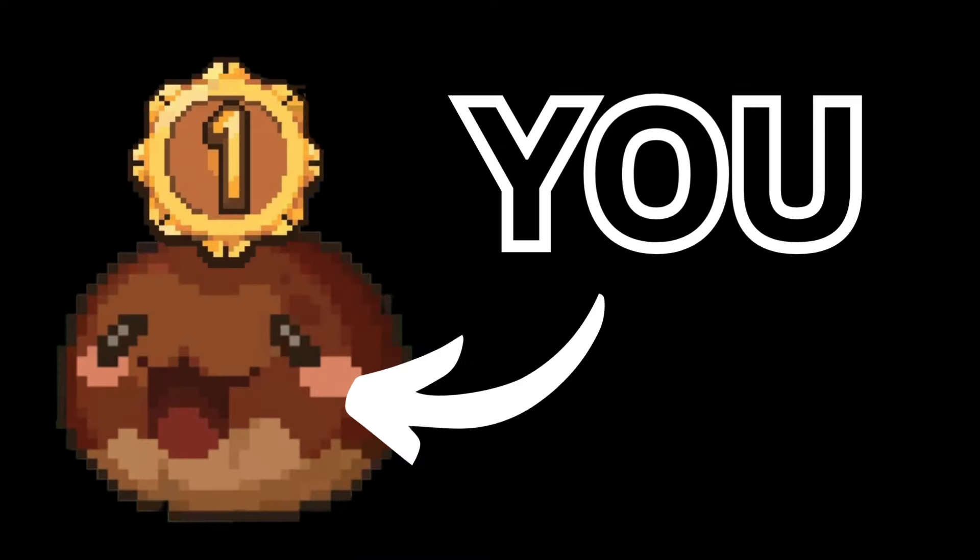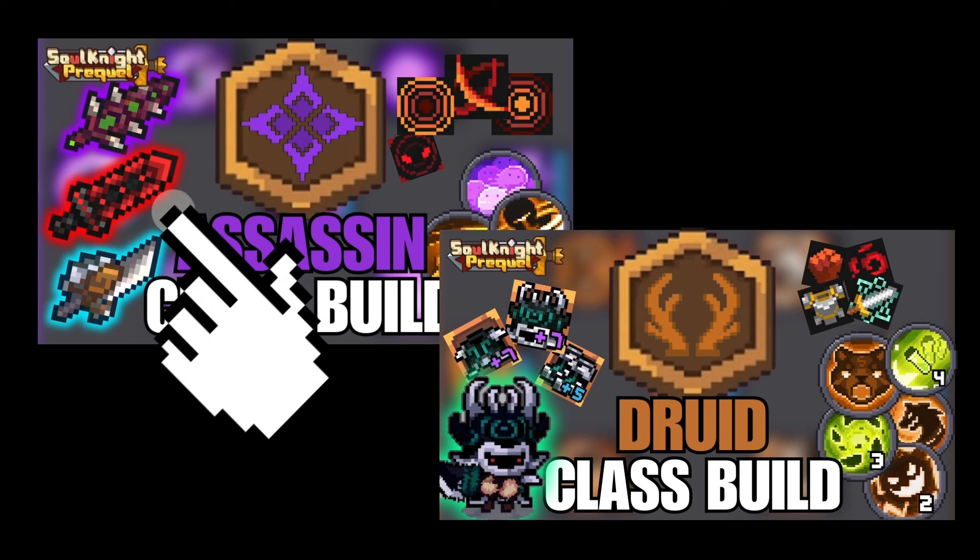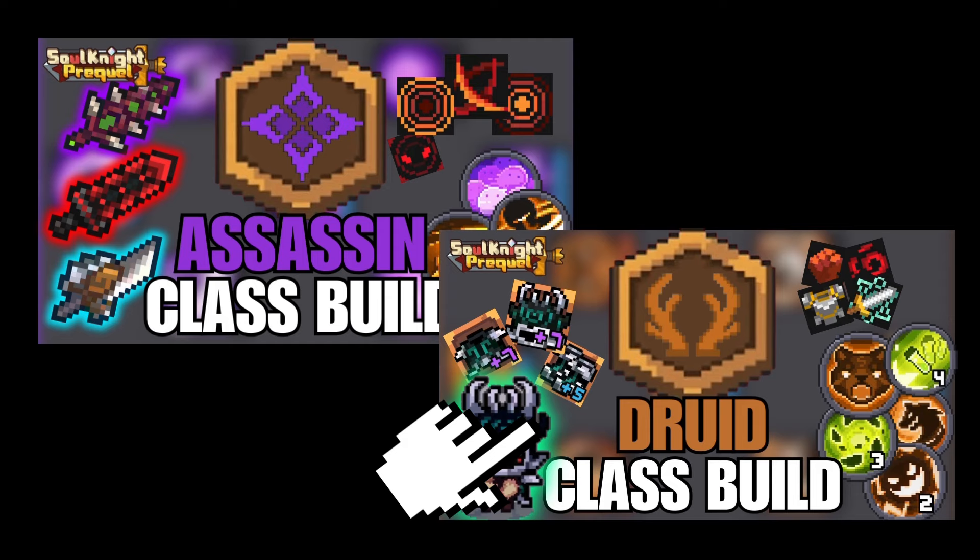Secondly, when you are at a lower level, or anywhere before level 50, you should focus on equipment with the fate-bound sets instead of the substats. You can watch how-to-build-your-class videos on YouTube, which will tell you the best fate-bounds for your class.